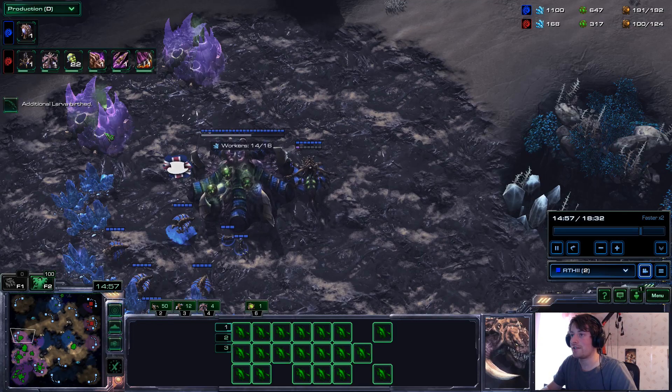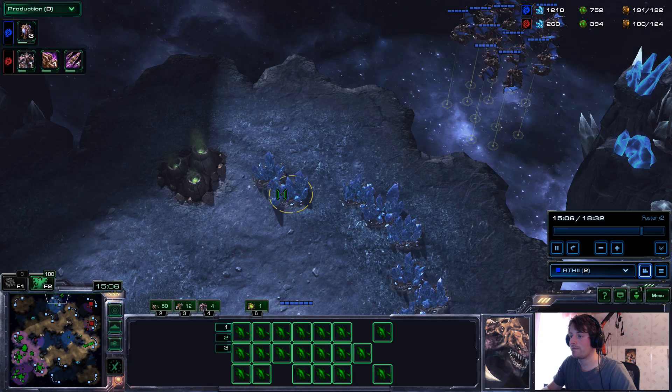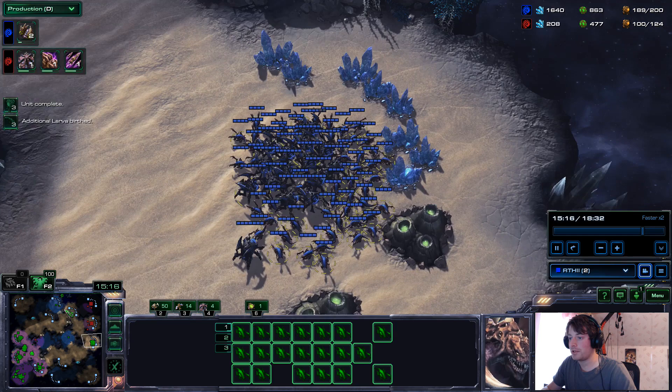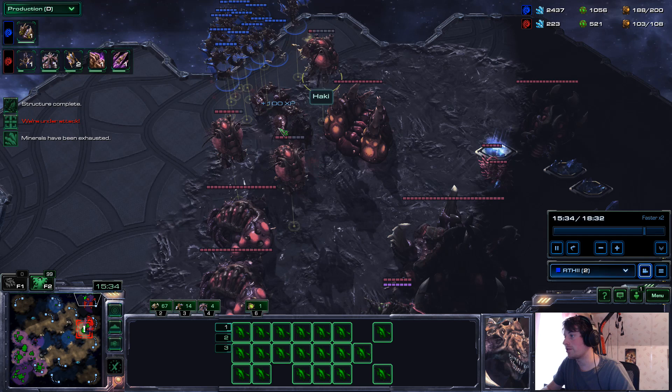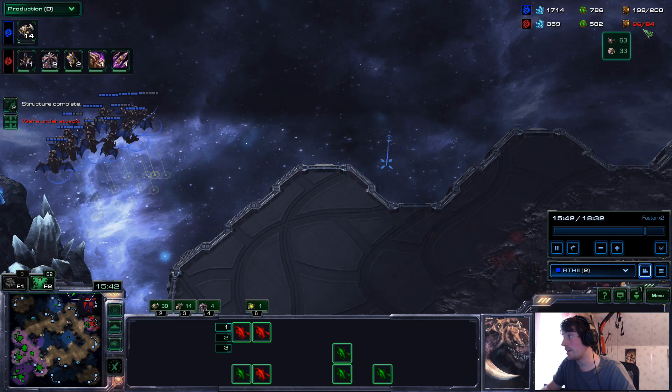Go to inject my bases, make sure my macro is kind of set up, make some geysers. Now check for a third. I'm going to attack into their natural with my ground army and fly around. I don't notice on the minimap these drones going — they're just making 2 ninja bases. So I'm killing some overlords because I want to stop them from being able to make army. They now can't make army — they have to make overlords before they can make any army.